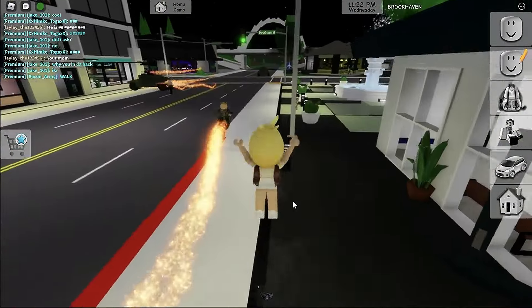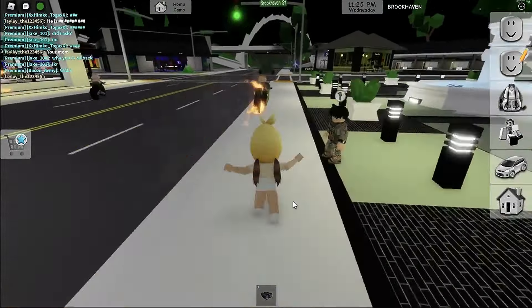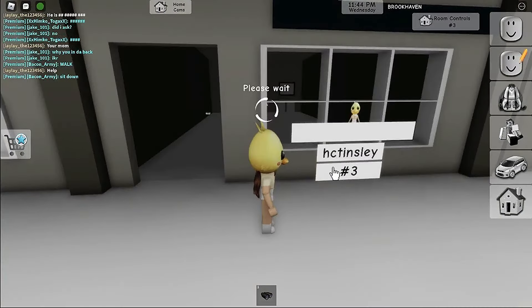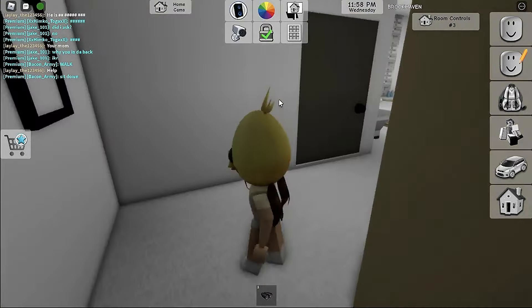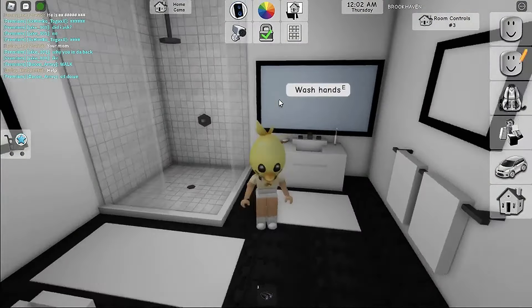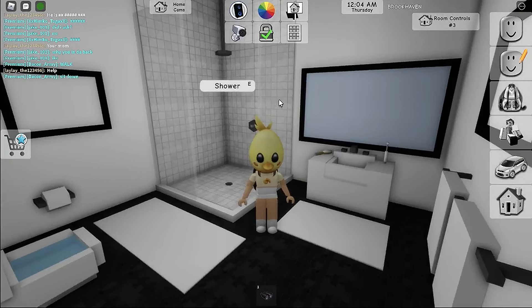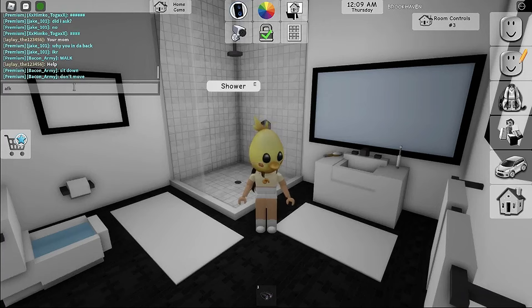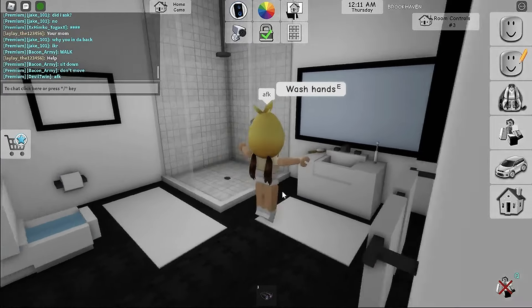Now it's time to go to the motel. First, book a motel — it doesn't matter which one — then go into the bathroom. Here's a little extra hack: type 'afk' in the chat and you're gonna look like this.